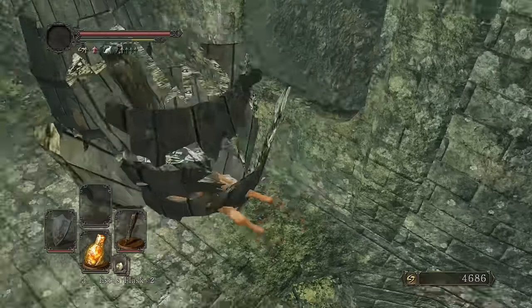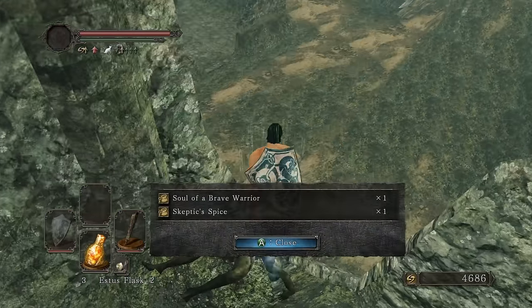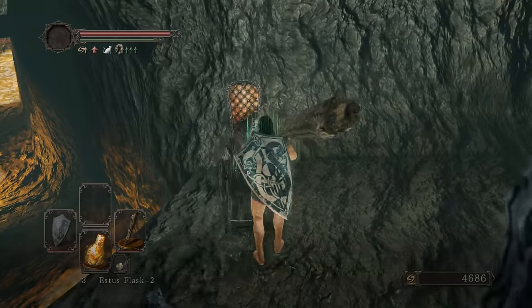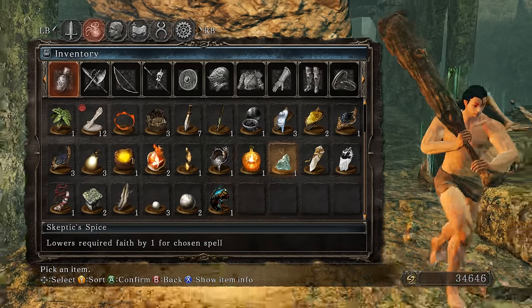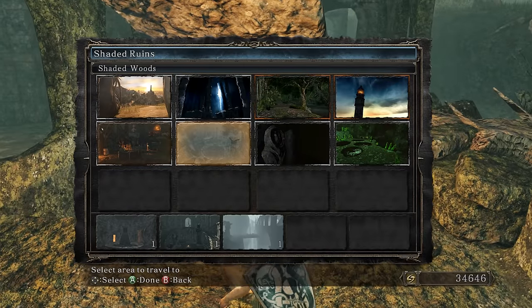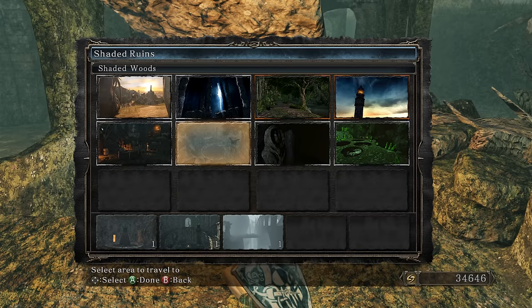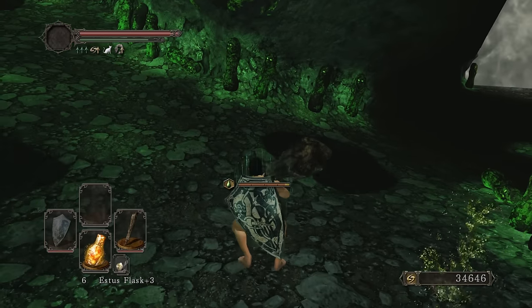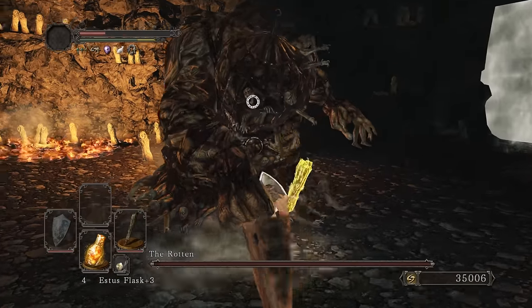Another titanite chunk right there - still going to pick these up since I'll obviously use them on the Smelter Hammer. A Soul of a Brave Warrior. Jumping down to talk to the NPC to start the Dark Lurker questline. Popping all these souls - 29,000. That's more than Dragon Rider. Another 26,000 souls for free just from picking up scattered items. The highlight of this whole run is getting the Smelter Hammer - that's the objective.